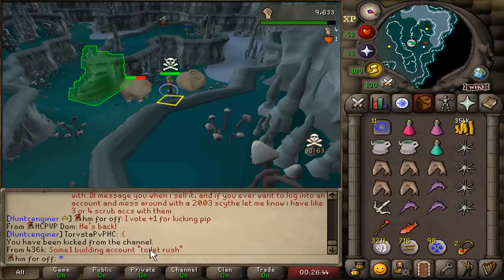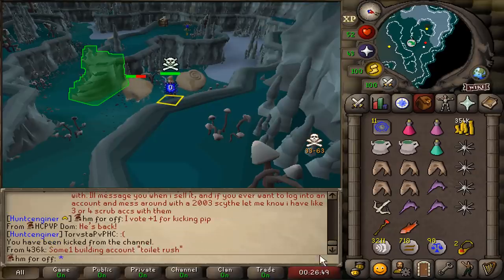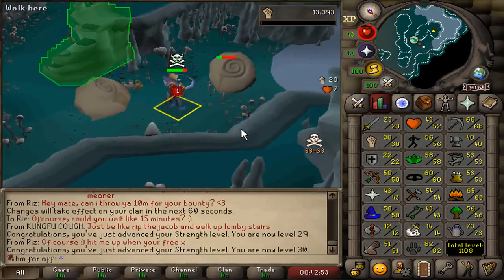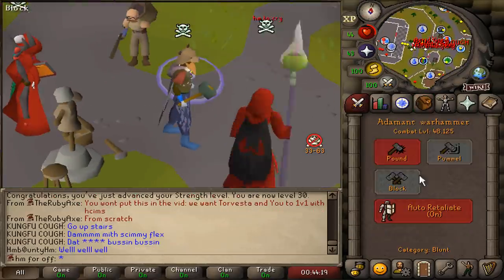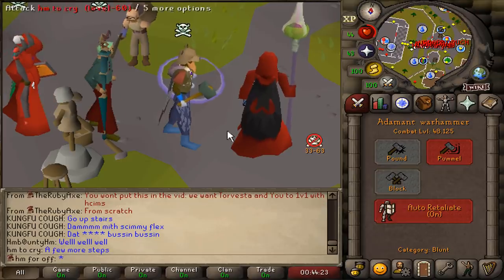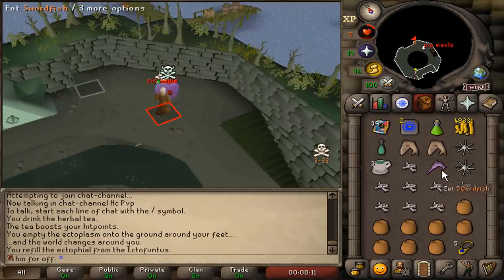25 strength. I was kicked from the CC — I'd been infiltrating them for too long. 30 strength. We can now use an upgraded weapon from the bank — the Adamant Warhammer. Jagex recently changed the requirement for Warhammers from attack to strength, so I no longer need any attack levels to use Warhammers.